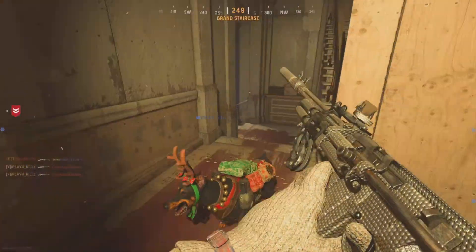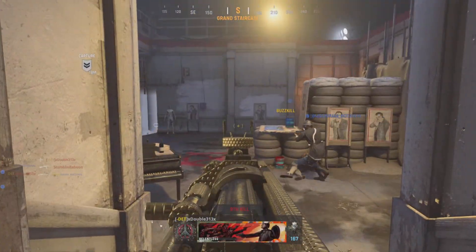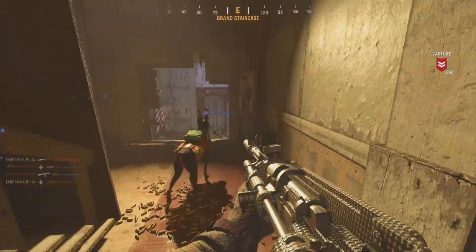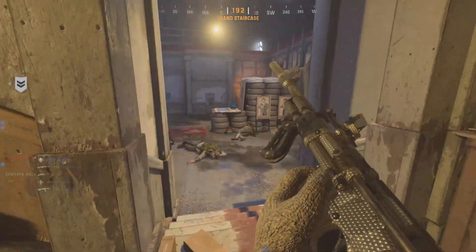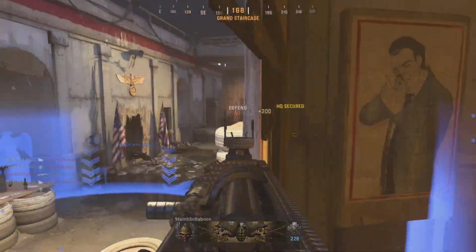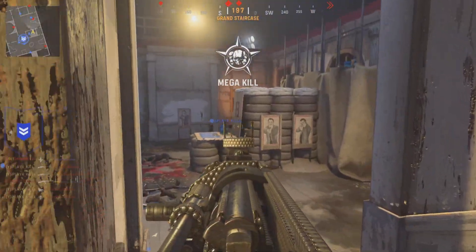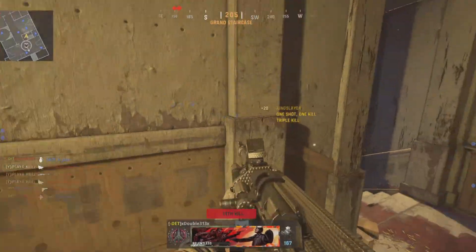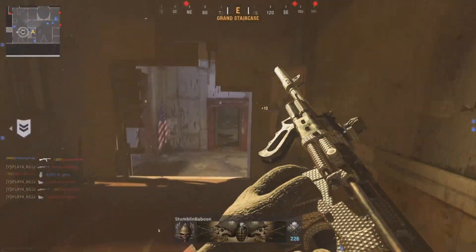I'm probably going to die from a grenade being in this little area. I'm really unsure about spawns with patrol — I don't know why I keep saying control. Just got to play for this local informant — there we go, call this in. Yeah, see they get split spawns in patrol, that's the only thing you've got to look out for. This gun is so consistent.